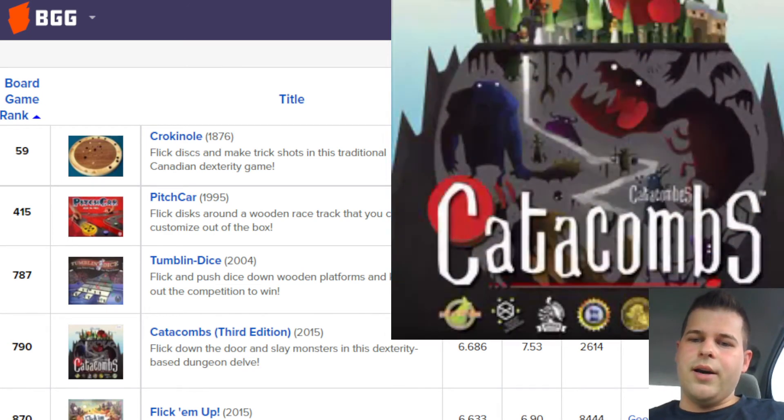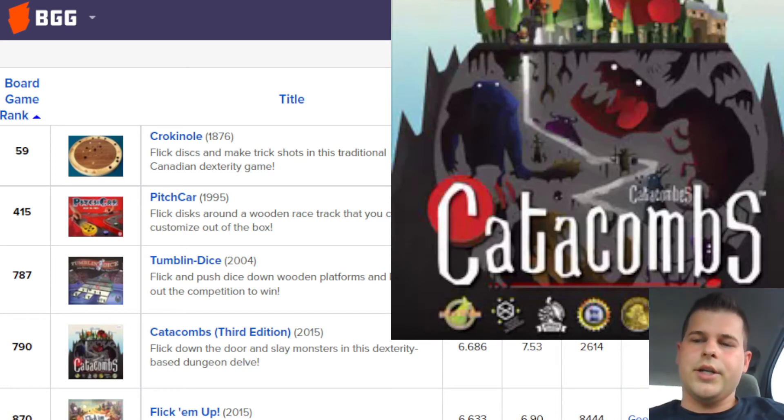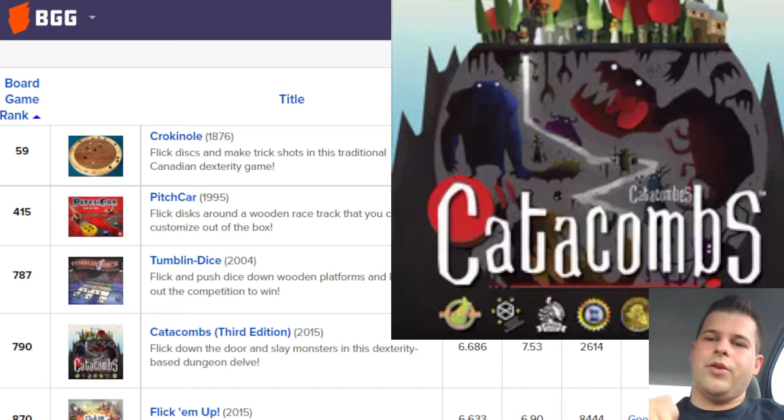Next up, we have Catacombs. This is going to be another flicking game, but it's about adventurers going into a dungeon, or you are the dungeon lord with a bunch of minions. You go through, I think, like four different rooms, and the heroes need like ten hits to be taken out. So you're flicking your little goblins around if you're the bad guy, flicking them into the heroes and just knocking their health down.